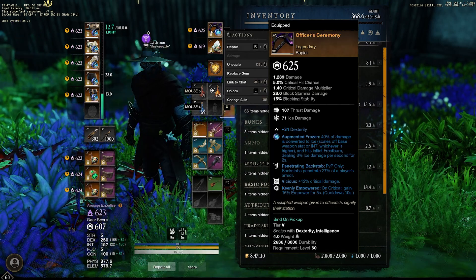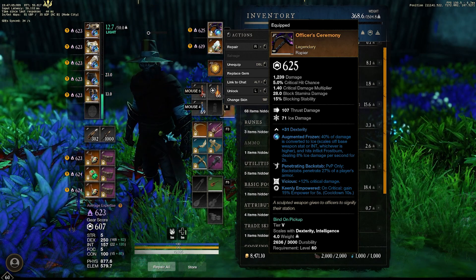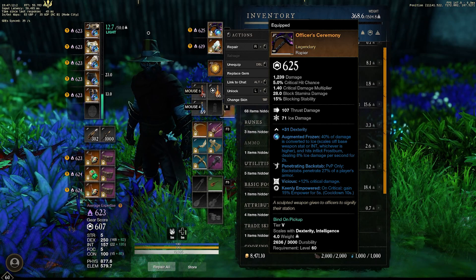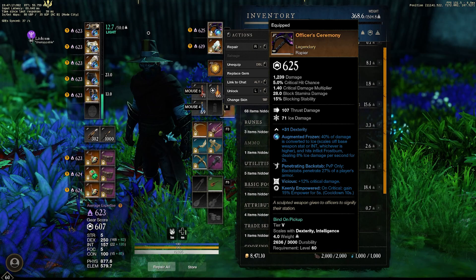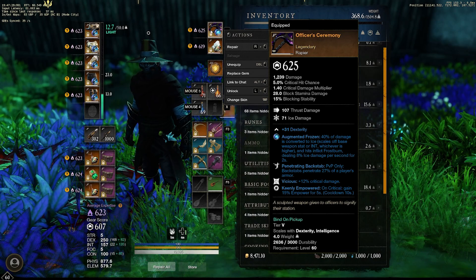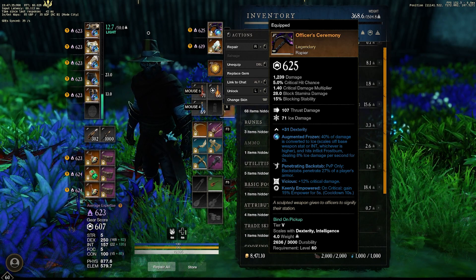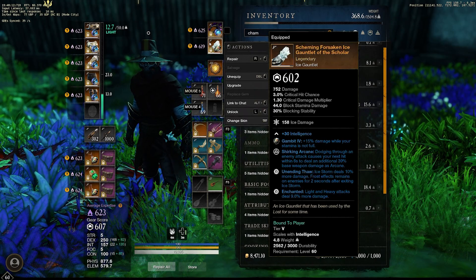For the rapier, I previously used a rapier with rogue and frost attunement, but I just got my Officer's Ceremony. This is the most damage you can get for backstabs — it has penetrating backstab and vicious, which stack together to make backstabs do the maximum possible damage. For keenly empowered, backstabs are counted as critical strikes, so we instantly get 15% empowerment after one critical hit from the back. It all works so well together.